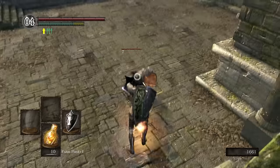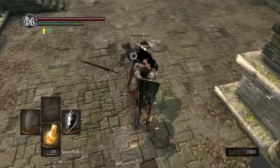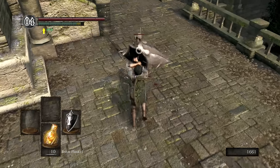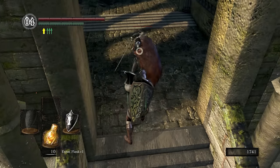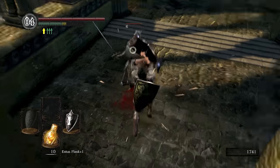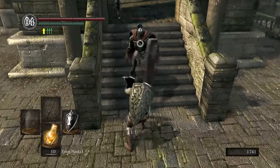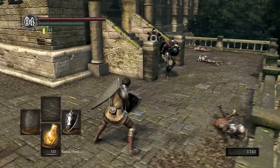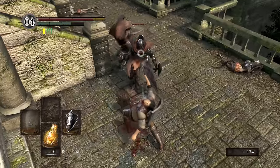During a fight with an undead soldier, my heavy attack collided with its attack, and to my surprise, the shield blocked it and damaged the undead soldier. I wasn't too sure if this was an accident, so I tested it some more on the Balder Knights — and the heavy attack can block attacks and damage enemies at the same time. At this moment I realized I'm playing as Goofy from Kingdom Hearts. I busted out laughing when seeing this — I honestly think this is amazing. This silly little attack brought me so much joy while playing.